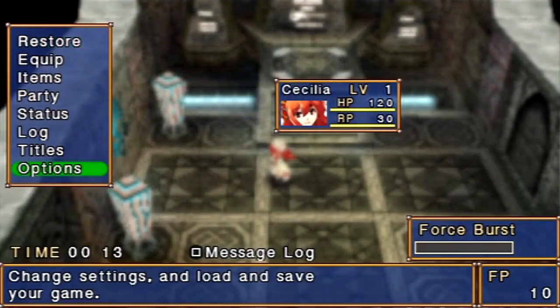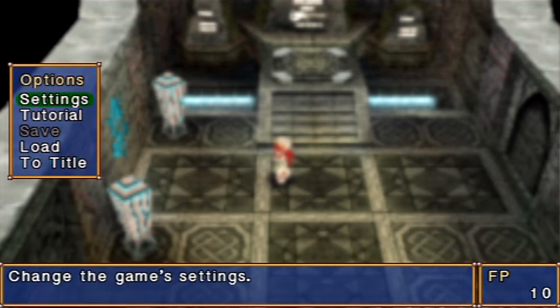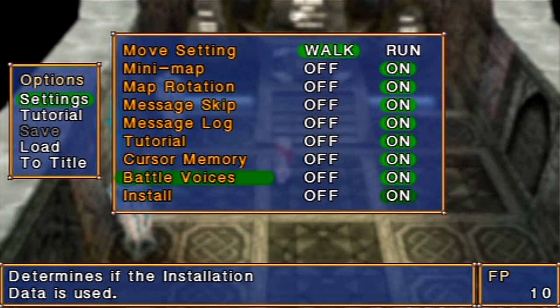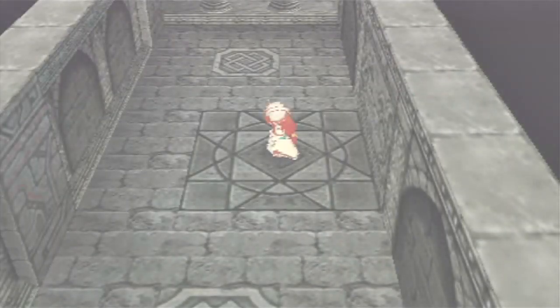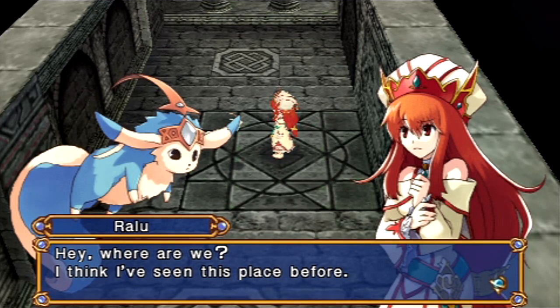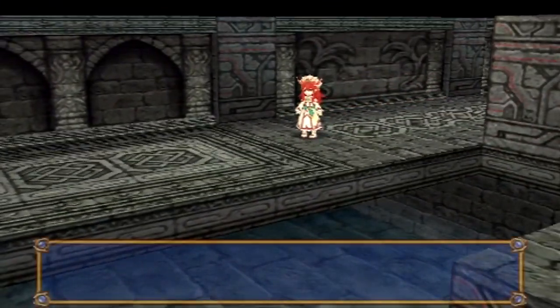Let me change some of the options here. Press the triangle button, go into the menu, Options, Settings. I want to set that to walk because I like pressing the circle button to run around — it makes me feel like I'm doing something. And let's turn on the install data so that things load faster. All you've got to do is press the X button and it teleports you out of that room. You're never able to get into that room on Levant's path — it's just a giant empty room as far as you're concerned. I always kind of wondered what was in that room, so play Cecilia's path and you learn.